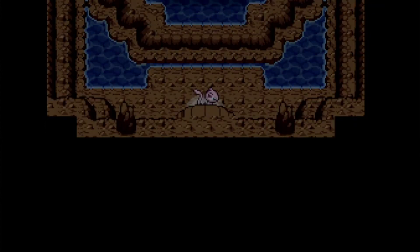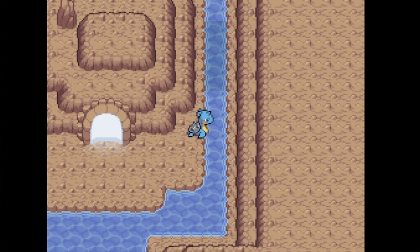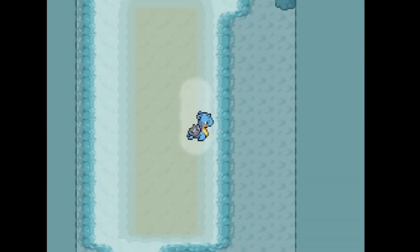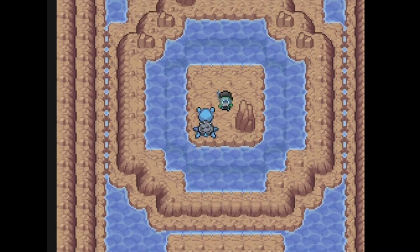So here's how you get there. If you notice there's a very dark diving spot over here — this is where you need to go. Then you head up through this cave to this part, come up, and there you go.